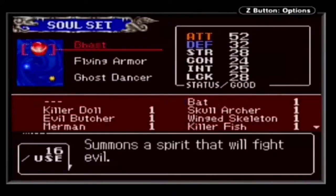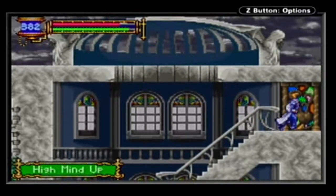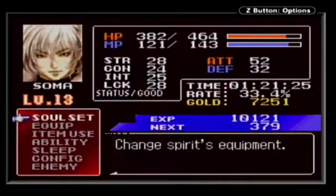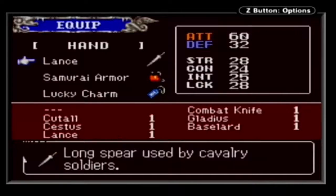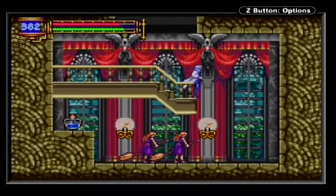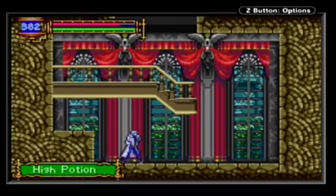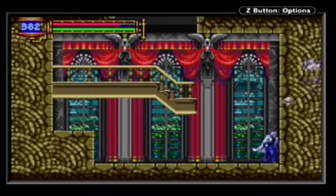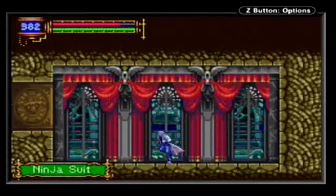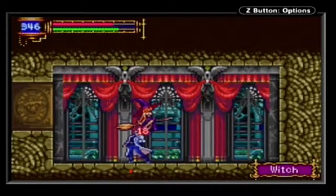I thought I switched back to Ghost. Using Fly Armor and Double Jump, we get a High Mind Up here. The hitbox actually hits the ground. There are two student witches, none of them dropping anything. In here we get a Witch — and it's pretty hard to see, but yes, she is topless. And her soul is laughably useful to have.